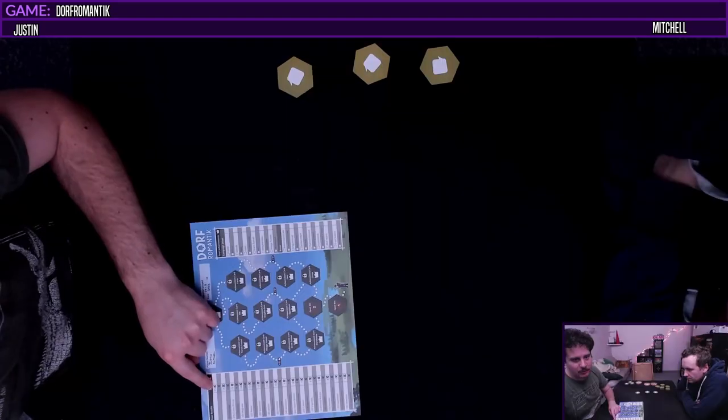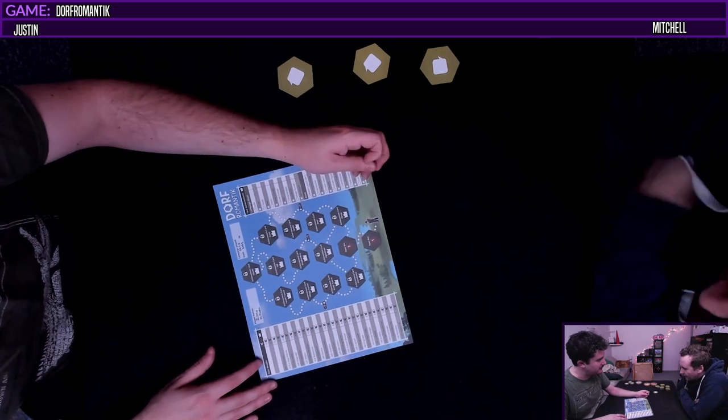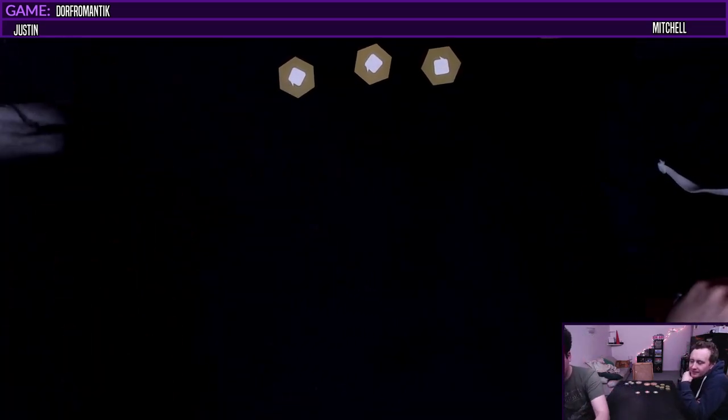Hello everybody and welcome to Dorf Romantic. Mitch and I are going to work together to build the best Dorf that we can. We have our achievement sheet here and this is where we're going to start, at this cute little hiker all the way down here. The points that we get determine how many of these circles we cross off, so we want to get a high score as high as we can with our limited knowledge.